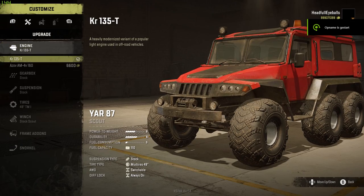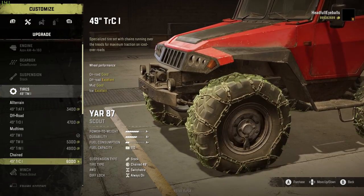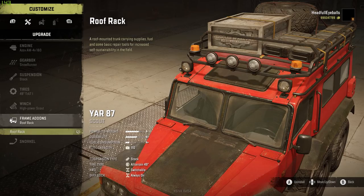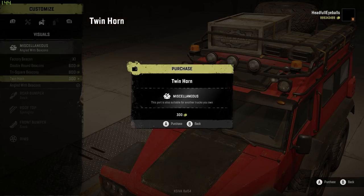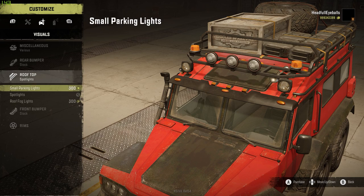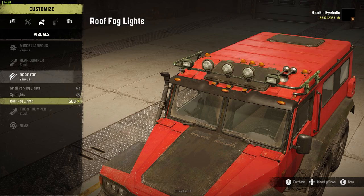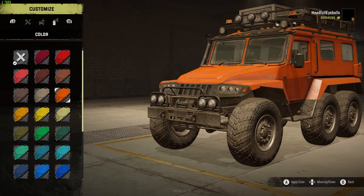Last but not least we have the YAR 87, which will probably be one of the main competitors for the TUZ 420 Tetherin as it is a 6x6 and matches the Tetherin's power. This one also performed quite well — I think it may have not passed one of the tests, but for the rest it did pretty well.